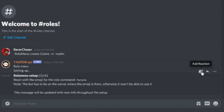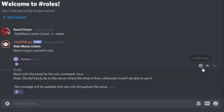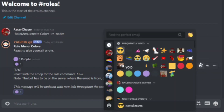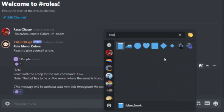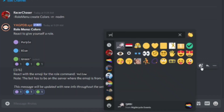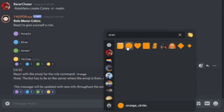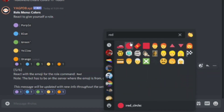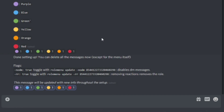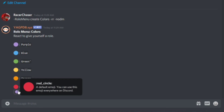Now the bot is going to walk me through assigning emojis. It wants me to pick an emoji for purple, so I'll select a purple emoji. Then blue — I'll pick a blue emoji. Then green, then yellow, then orange, then red. There are two methods to doing this — I'll show you both the bot-generated method first, and then a custom message method.